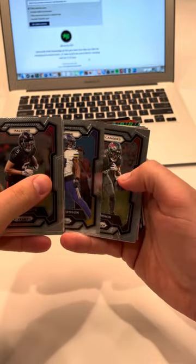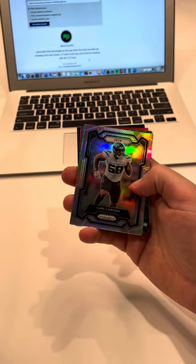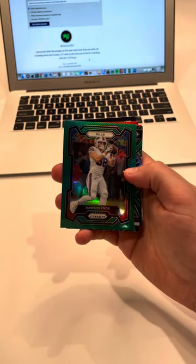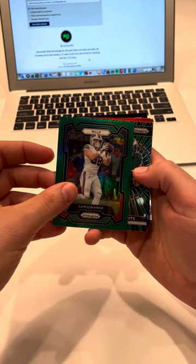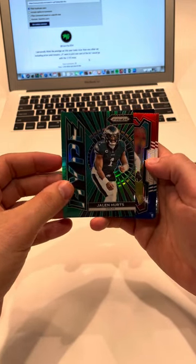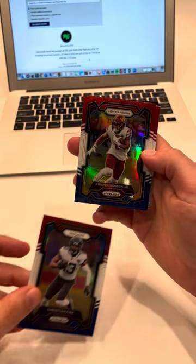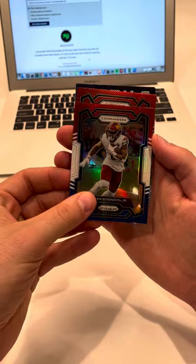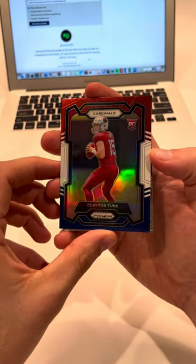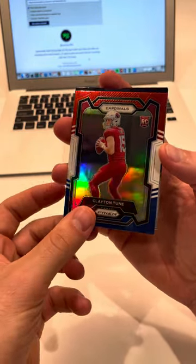We'll go through the base fairly quickly and see our first rookie. No rookies in the base. We do have a Carl Lawson silver, then a Dawson Knox green parallel, then a Jalen Hurts hype insert — cool color match there — and then our first red, white, and blue is a Christian Kirk. Then we have a Brian Robinson Jr., and our first rookie is Clayton Toon out of University of Houston, a fifth-round pick. I like the red, white, and blue parallels — it kind of matches the jersey a little bit, so off to a good start.